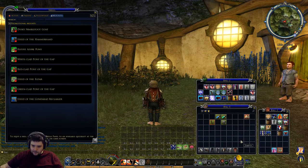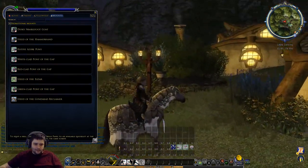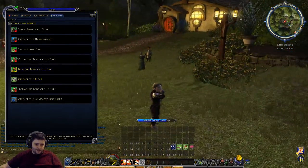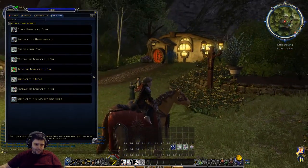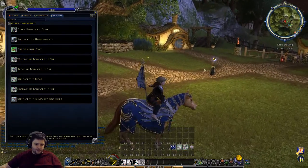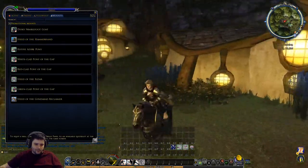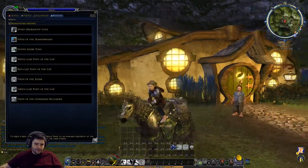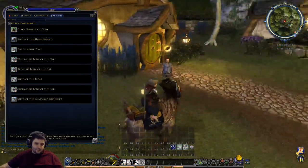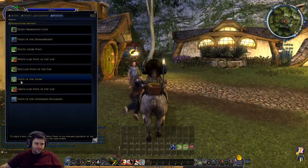I'm going to make use with one of these. Maybe the Steed of the Elder is the nicest looking one - it's an armoured white one. I want something befitting of being a bit of a fighter. The Steeds of the Gap are just a bit more fabric draped. The Festive one is probably another one with just a drape on it - a bit elvish. The Steed of the Hammerhand could be a bit more appropriate for us but this is much more heavily armoured looking. Or we can have the goat! I think we'll go with the Steed of the Elder.